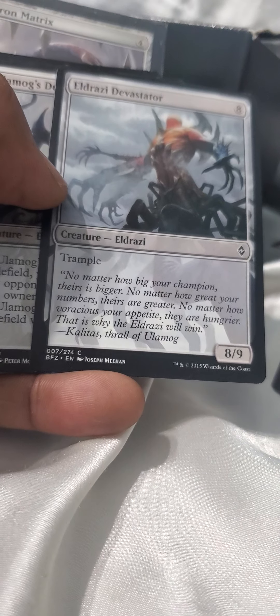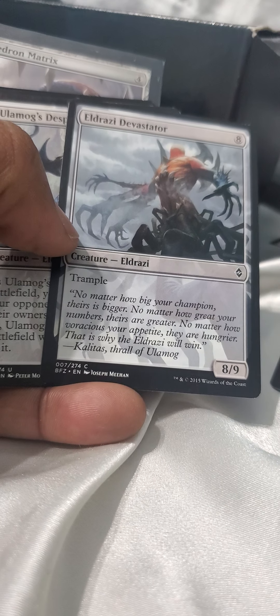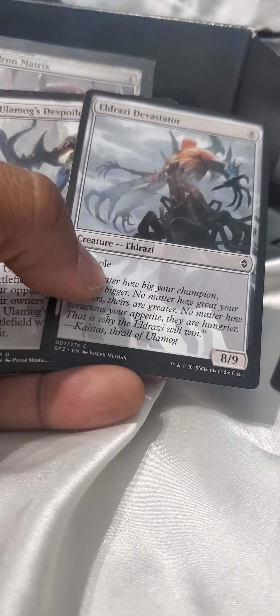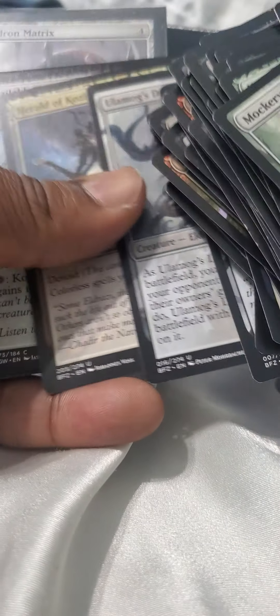There's one 8/9 with trample. That means if they got a 4/4 and I hit them with 8/9, their 4 is going to block 8, but the remaining 8 points go over into their life pool to take their life down. I got a lot of Eldrazi.